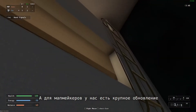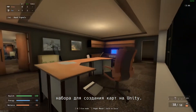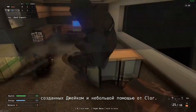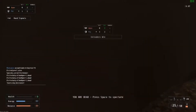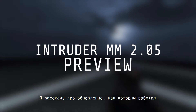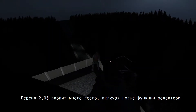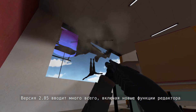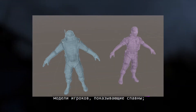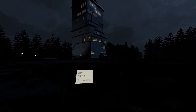For mapmakers, we've also got some major new updates to the Intruder MM Unity package. Version 2.05 introduces a load of new features created by Jake with some help from Chlor. These include new editor functionality for a ton of scripts, a new scene toolbar, player models to represent spawn points, a new Saber CSG volume, and more.